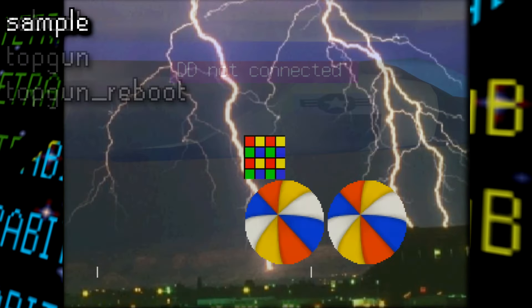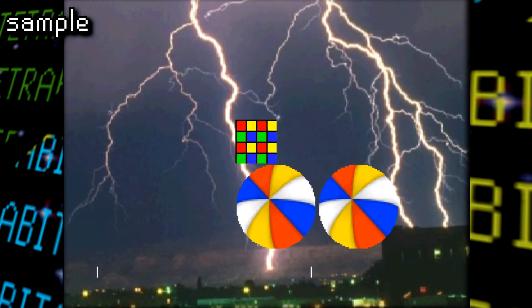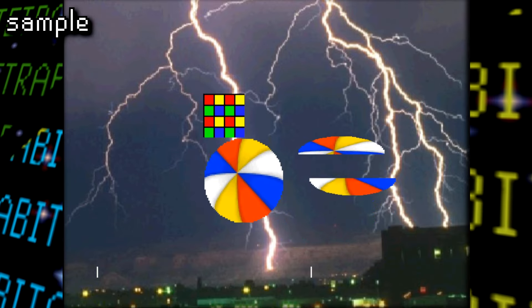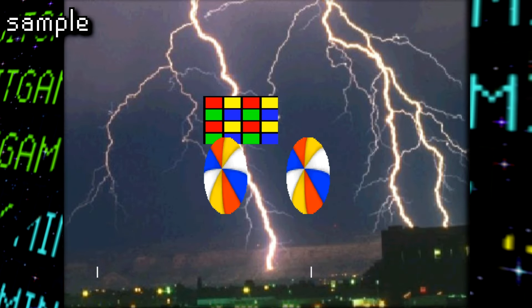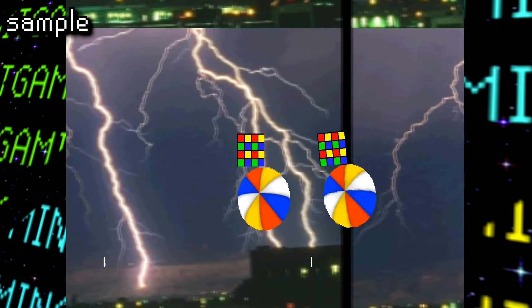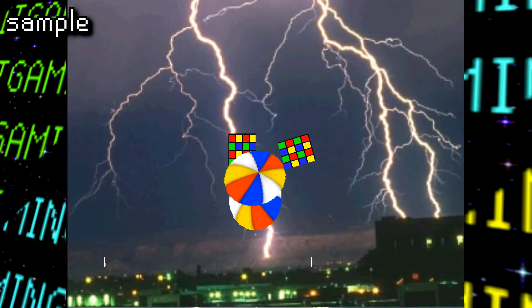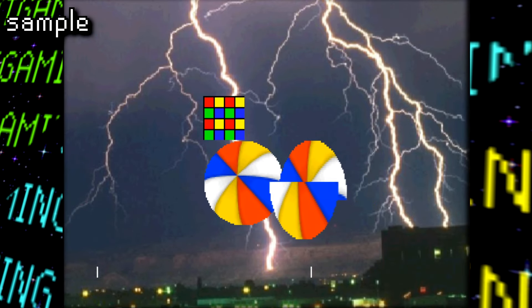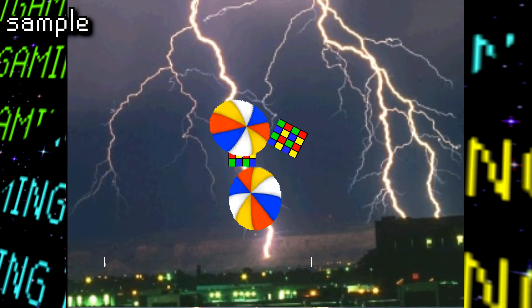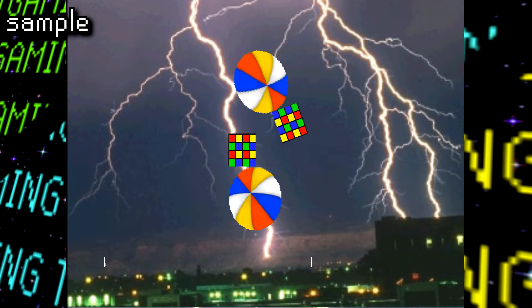Next up is Sample, and this features what looks like a 4x4 Rubik's Cube and a beach ball on a backdrop of a lightning storm over a city. We can move, rotate, and distort the graphics, scroll the tiled backdrop image, and either rotate the right graphic or split it in two depending on which emulator I used. The rotation one was from a newer emulator, so I'm going to assume that's the correct one.